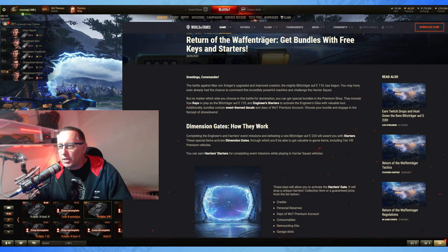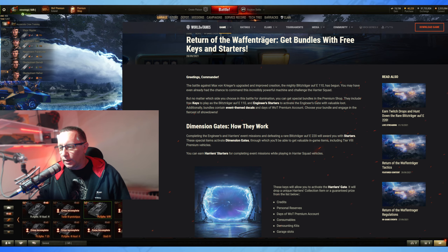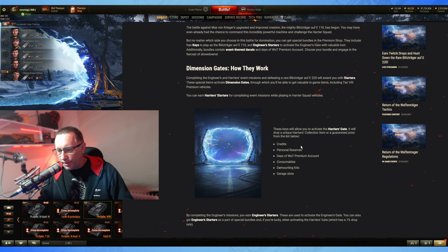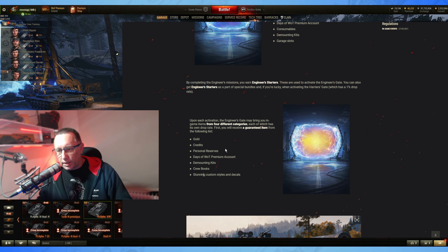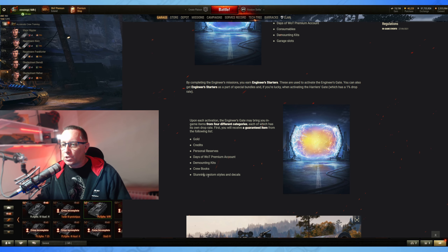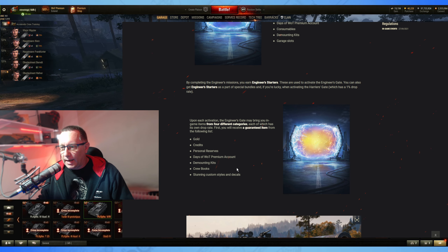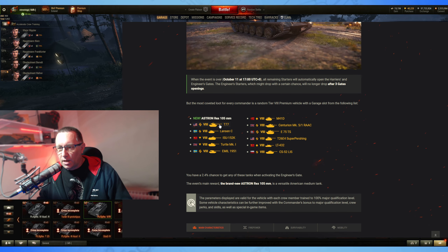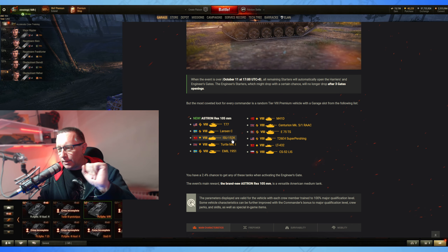Now how these work: you go into your garage, open up the bundles and you can get stuff. Every starter you're guaranteed to get either gold, credits, personal reserves, days of premium, demanding kits, crew books, stunning custom styles and decals, and there's also a chance to win some premium tanks — the Astron Rex 105, T77, Lance and C1, ISU 152K. I'll link it down below.